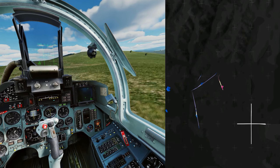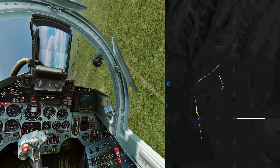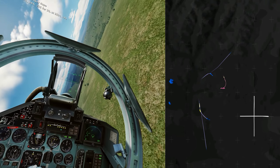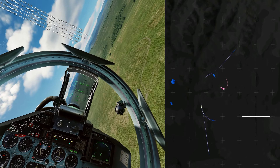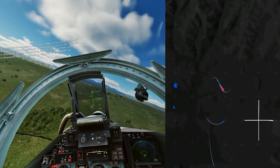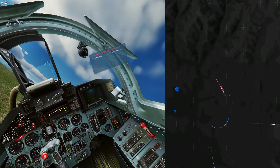Lots of chaff and flares. I know this guy's low based on my data link. Turning and scanning in vertical scan. I should be using helmet, but I'm not sure where he is. There's a lock — here we go, nose to nose. Fox 2 and a short-range Fox 2. And a splash — F-18 down.